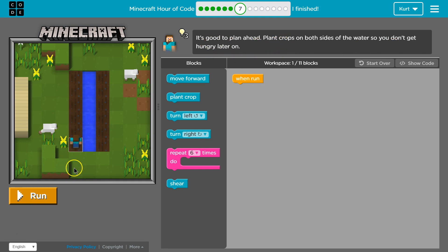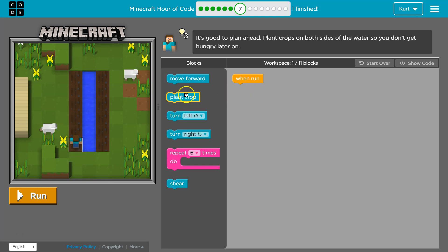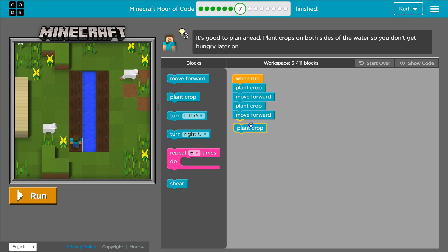Plant on both sides. So we want to plant. Can we plant where we're standing? It looks like that soil is ready. So let's say plant crop, and then we'll move forward, plant a crop, move forward, plant a crop, move forward, plant a crop. And then I'm going to test this. You can hit run as much as you want — I do often because it's easier to find mistakes early than have to go back and hunt through a bunch of your code to figure out what's wrong.